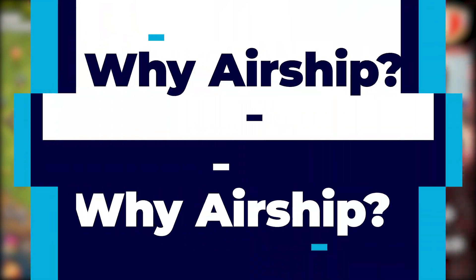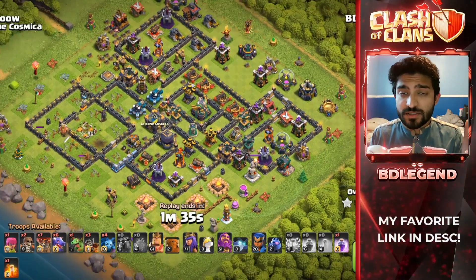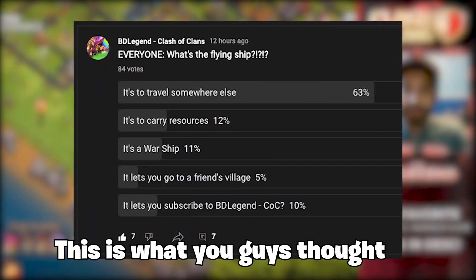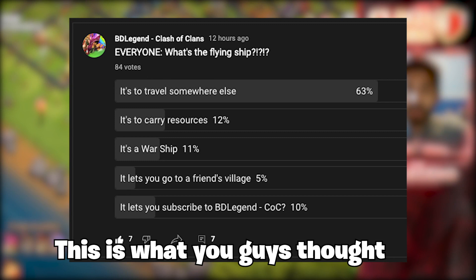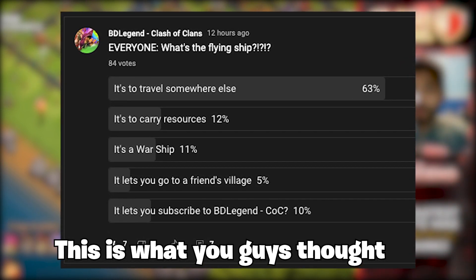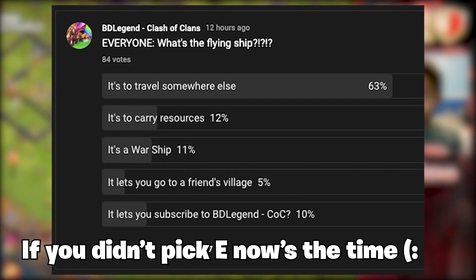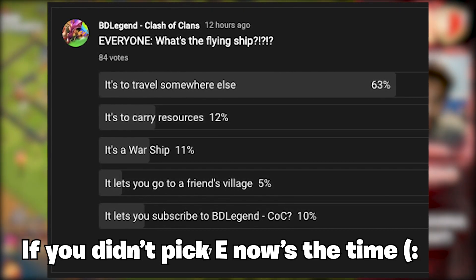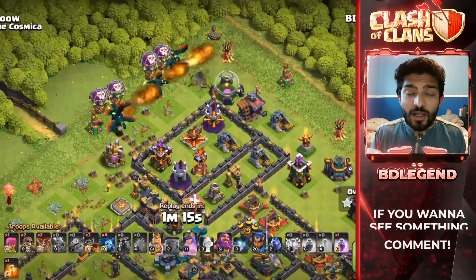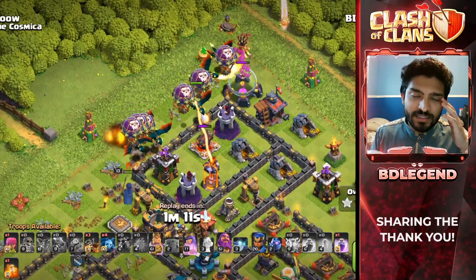Let's talk about what this airship would possibly do. This is all speculation based on my experience and the things I've seen in the game. I think that this airship is going to take us to another area, another land — kind of like how we have the boat to go to Builder Base. The fact that a lot of us have been talking about clan bases makes me think this airship might take us to the clan base. We don't know until the sneak peeks come, but that's what I think.